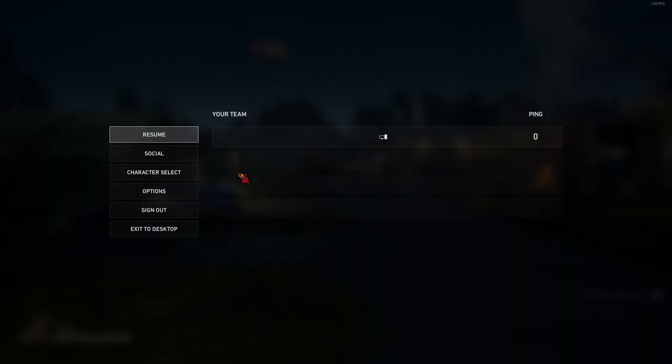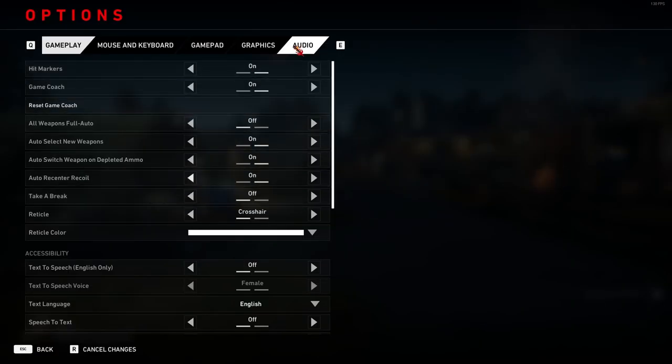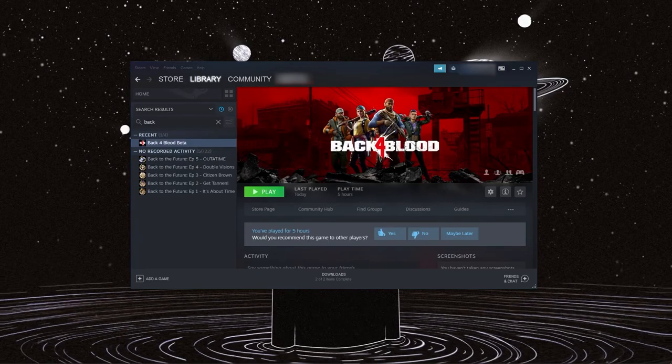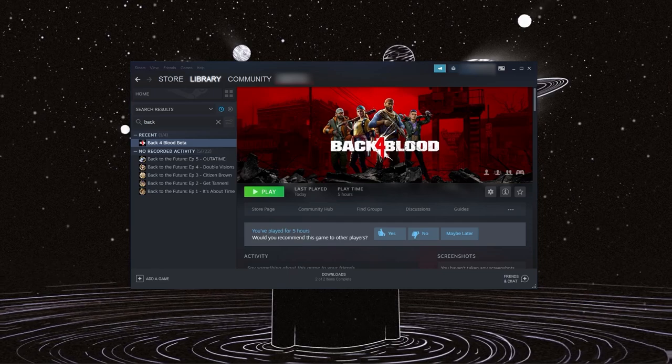Are you wondering how to change your microphone in Back 4 Blood because you can't find it in the settings? You actually don't change it in the game, you change it on Steam.